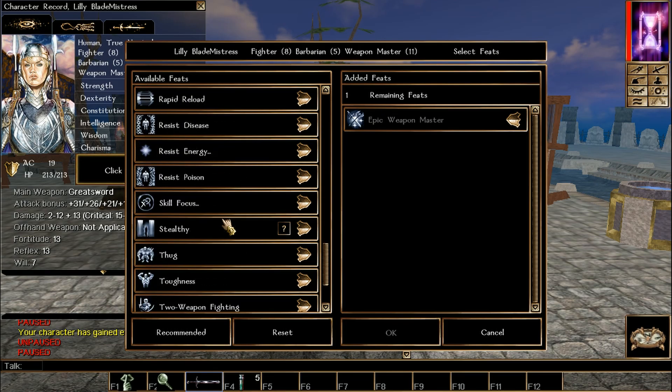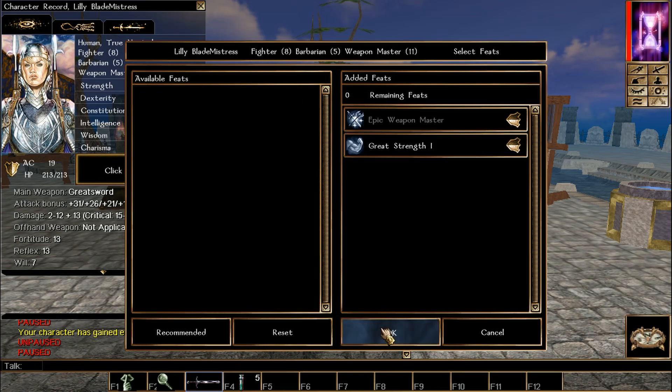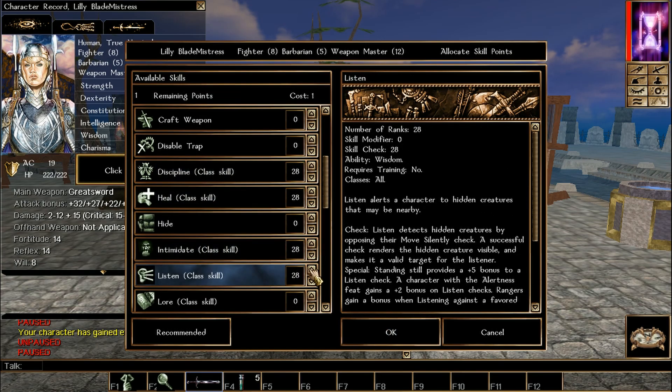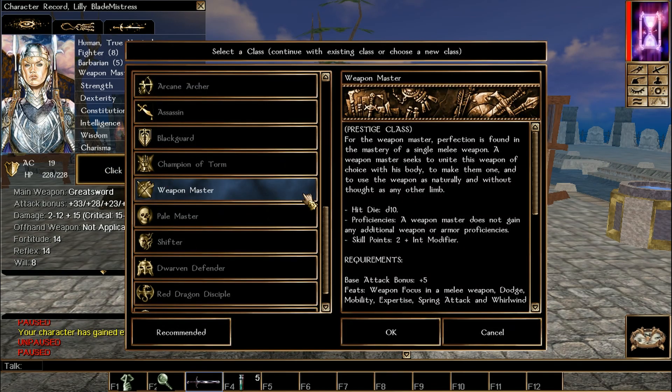We are now leveling the Epic Weapon Master. I look for Great Strength and grab it — we get some extra Strength. Same Weapon Master skills as previously mentioned. No feats unfortunately.